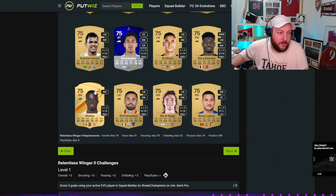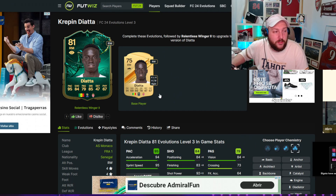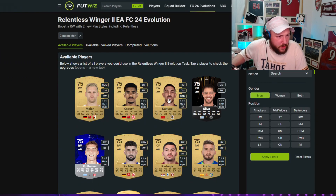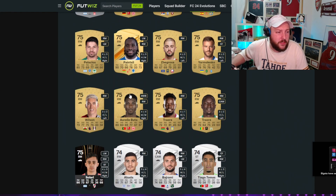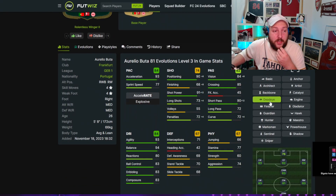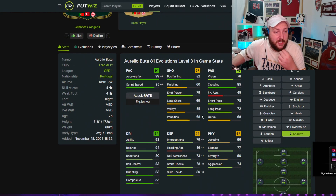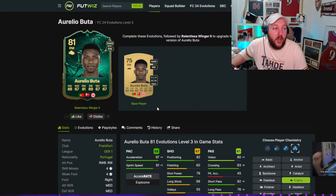Atta is another one - if you're running a Ligue 1 team and looking for someone to play on the wing, stick a Dead Eye on him: 84 shooting, 95 pace, into an 84 winger, CAM or striker, with a lovely link to Ben Yedder if he ever gets a special card. Buta I actually really like because he plays right wing back - useful if you play five at the back. With a Whip Pass and a Dead Eye he's 83 overall, or with a Shadow for defensive stats he gets 74 defense, or with an Engine you can maximize agility, balance and short passing. With the overlap he's a dangerous player.